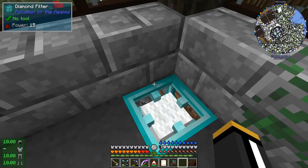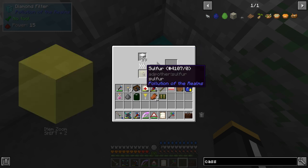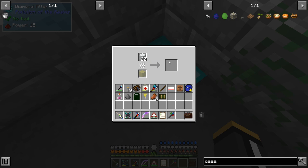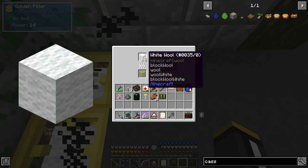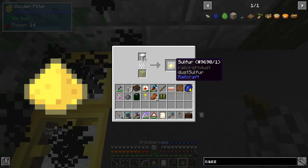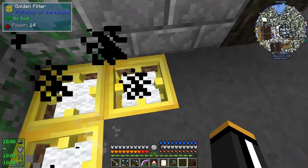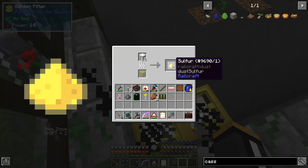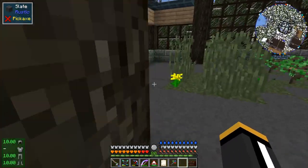If we put wool in this thing, it's going to filter sulfur, as it shows us here. If we put leaves in there, it's going to filter carbon. And if we put paper in there, it's going to filter dust — volcanic dust or ash or whatever. It's going to consume the wool over time and give us some kind of a byproduct. It consumed one of the wool and gave us some sulfur. This particular piece of sulfur is from Railcraft, and we do have Railcraft in the pack now. So that's pretty exciting — I know a few of you have been asking for that.